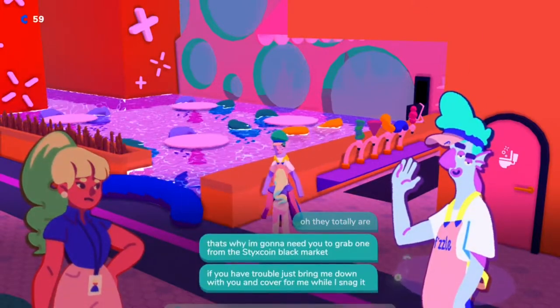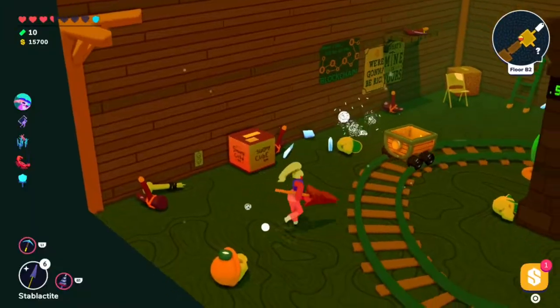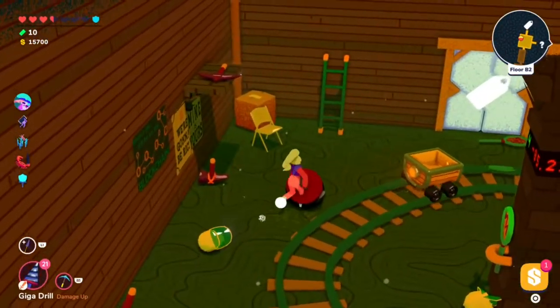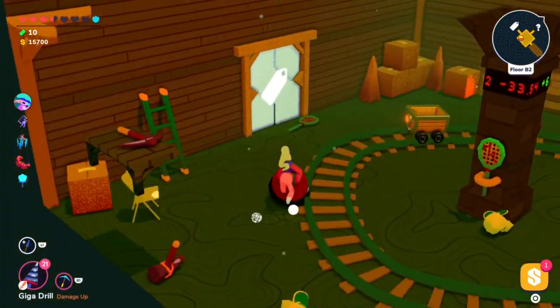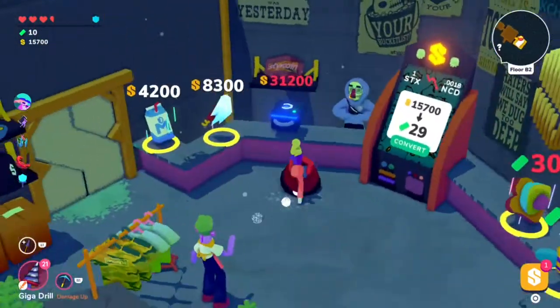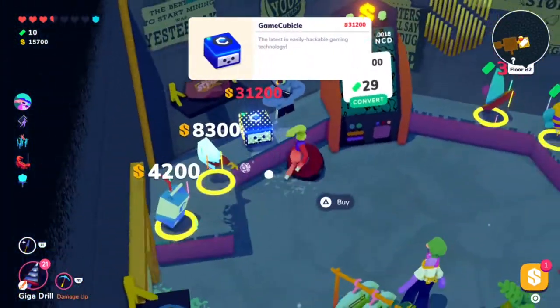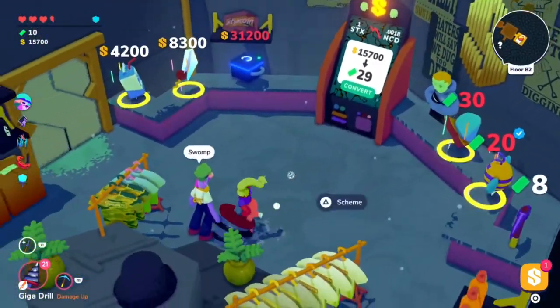Swamp's final task is really easy — buy a dank gaming rig from the Stixcoin Cafe. As it says in the task, you have to do this in the Stixcoin dungeon. Just fight your way through and make it down to the second floor. Once you make it into the shop on the second floor, you'll find the rig there where you can either buy it or hopefully have Swamp steal it so you don't have to pay anything.